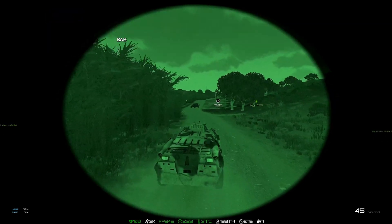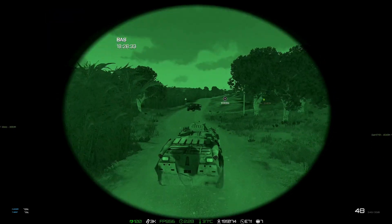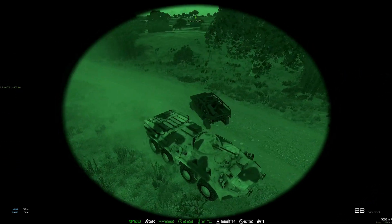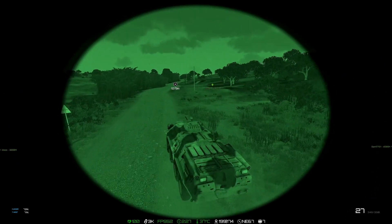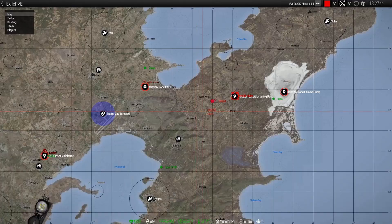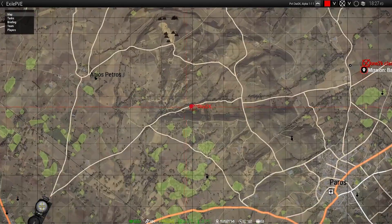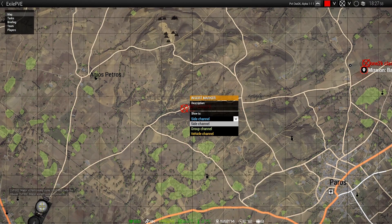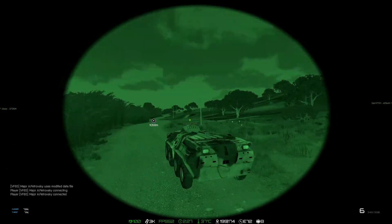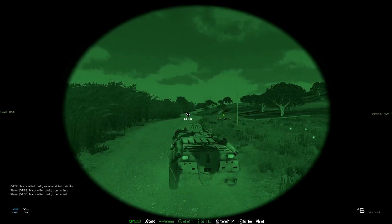Oh, we've got a Quilin over there — we could actually take that back to the traders to sell. There's more money in doing the mission at the moment, so we can come back on the way to the traders and pick it up. I'll put that down on the map to remind myself — if it's still here when I come back, I'll tow it back to the trader.